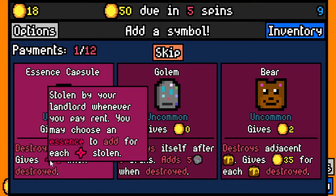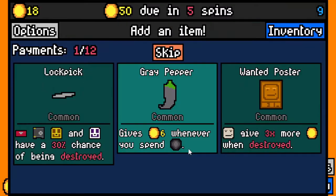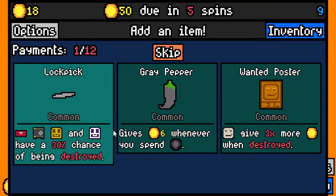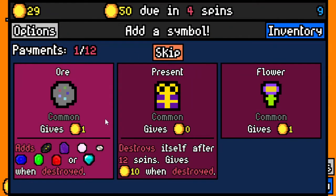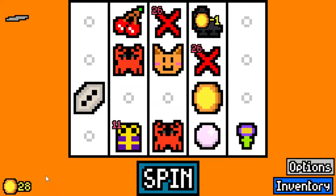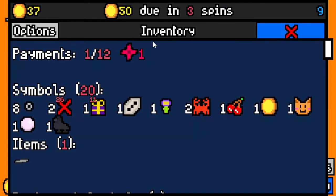It will be interesting to have some harder difficulty. So here we go — essence capsule destroys itself, gives one stolen. By your landlord, whenever you pay rent you may choose to add an essence — to add a stolen essence for each stolen essence. I don't know, but I'm gonna take it because it's interesting, and we'll take lock point. Not sure where essence can be located — maybe inventory. There you go.